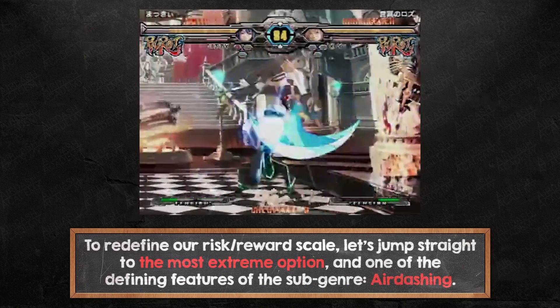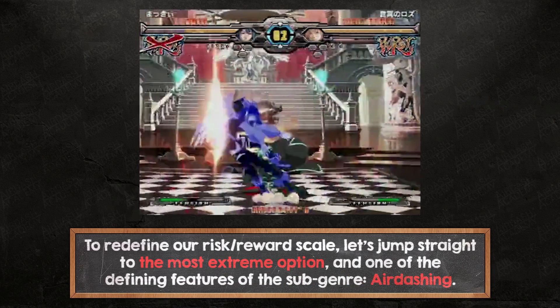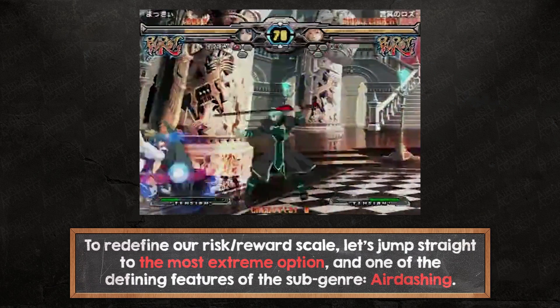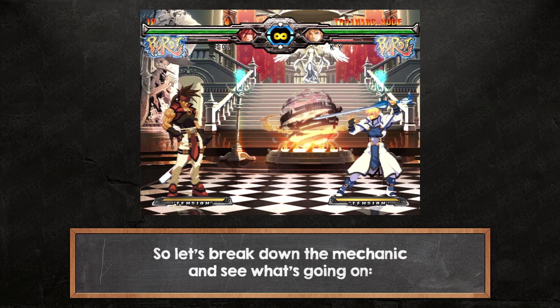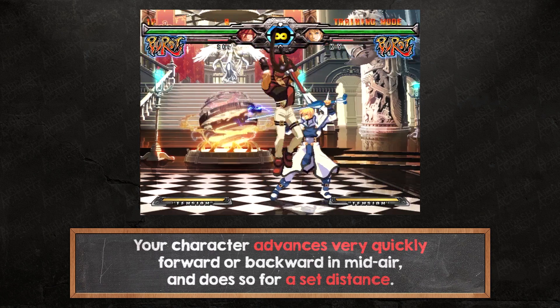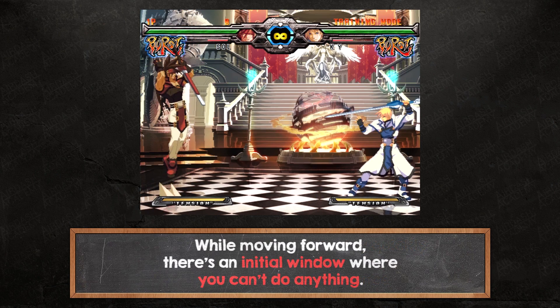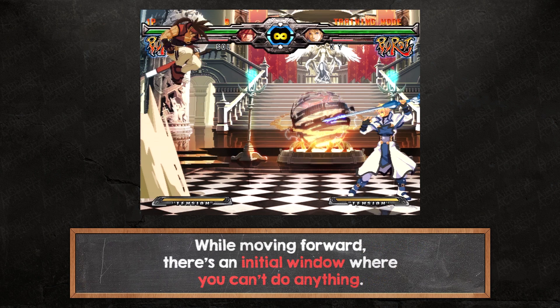To redefine our risk-reward scale, let's jump straight to the most extreme option and one of the defining features of the sub-genre: air dashing. Let's break down the mechanic and see what's going on. Your character advances very quickly forward or backward in midair for a set distance. While moving forward, there's an initial window where you can't do anything.